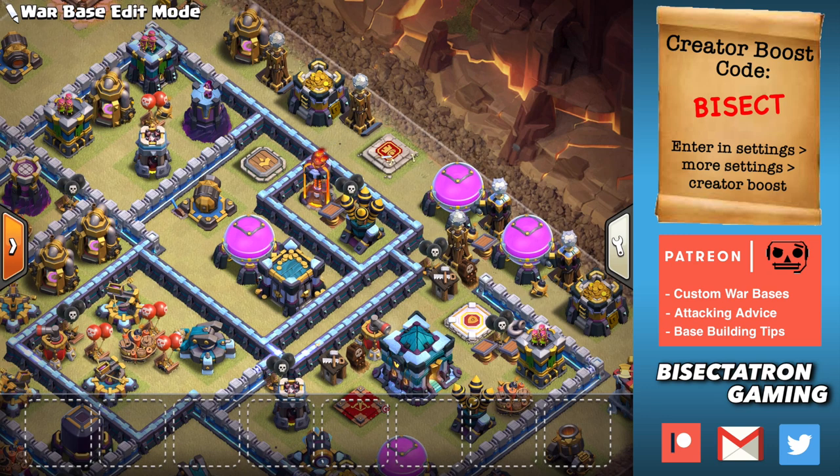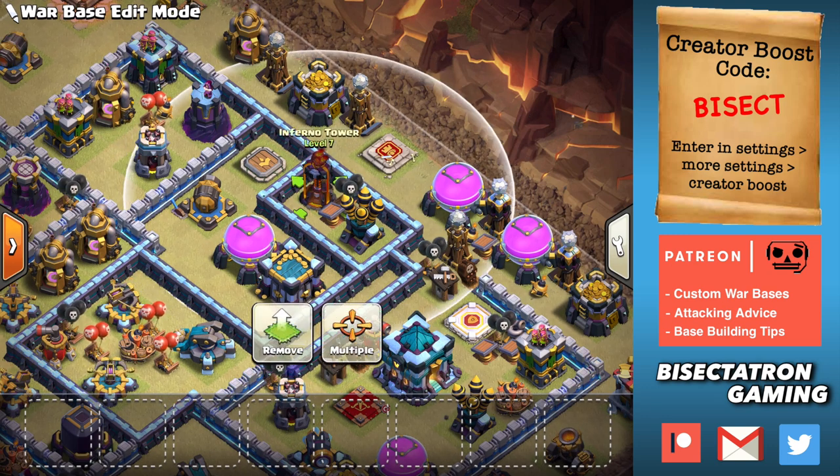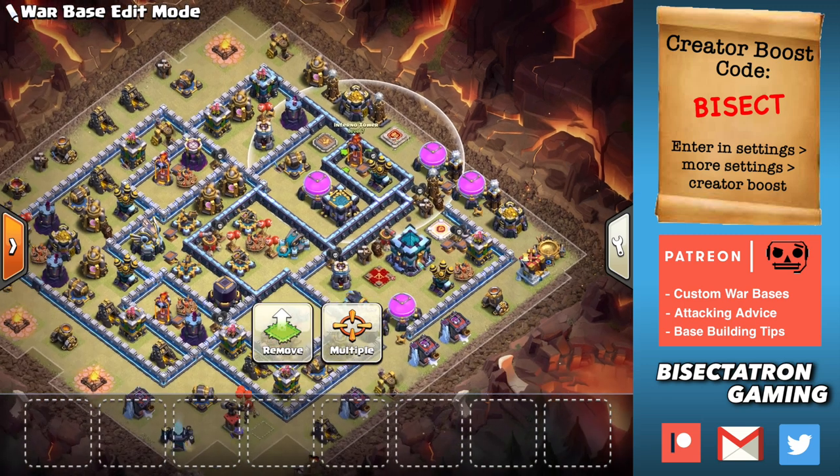You're going to limit the siege barracks value because you can't really put a siege barracks there — all the wizards will get killed really easily. Also other deployments like balloons, baby dragons, wizards on the outside: it limits all those troop operations on the outside of the base from happening in the domain of that Inferno Tower.